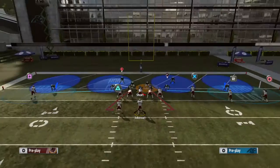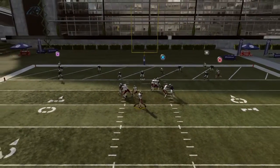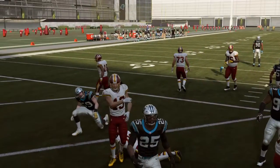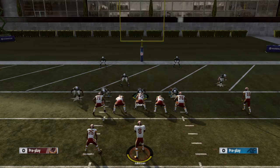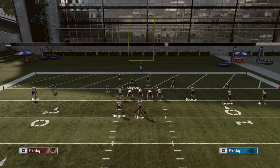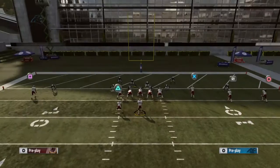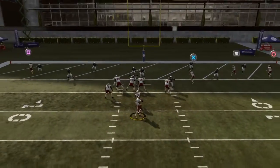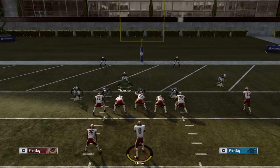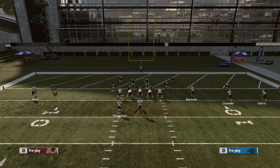We're gonna throw both routes one more time - throw to X, boom, pick every time. And if you go up against a smart player they'll start high passing on you. Let's actually try a high pass and see if it works. He didn't react to it but the receiver did - so if you start high passing, that's like one way of beating it.